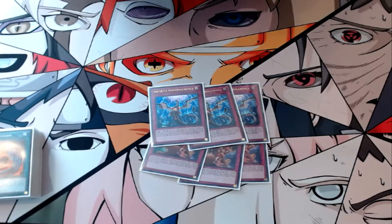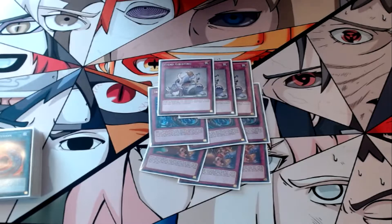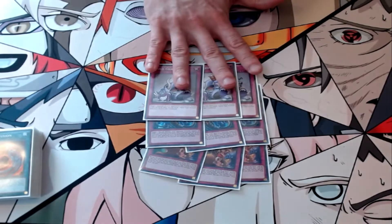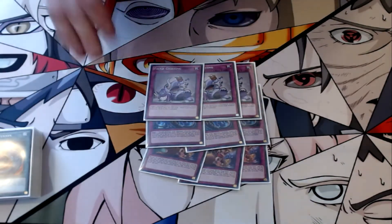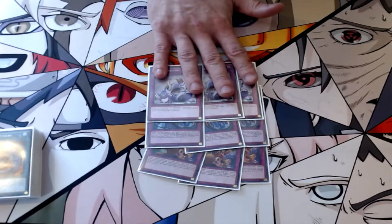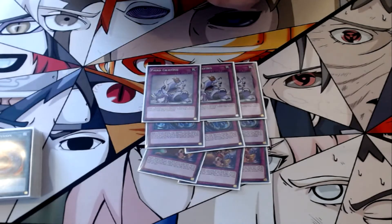Next, three Fiend Griefing — this card needs no explanation. It's another starter in the deck; it interacts with and disrupts your opponent's graveyard, sends Graf, sends Farfa, sends Seer — it does so much for you. This card is absolutely insane.